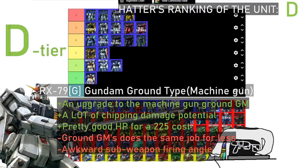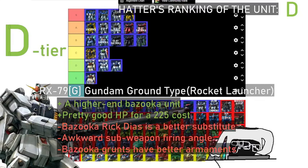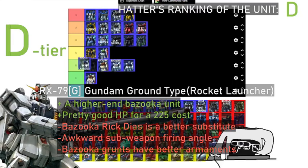So where would you put the rocket launcher variant? Because we have a lot of Ground Gundams — the rocket launcher, the cannon, and the missile. The rocket launcher is basically a low-end variant of the bazooka units like the Zaku with the bazooka, but it doesn't have the grenades, which are pretty cool. I'll keep it in the D-tier. I agree — it does provide some variety that the machine gun Ground Gundam doesn't have, but for the cost I would rather go with a Zaku that has a bazooka.